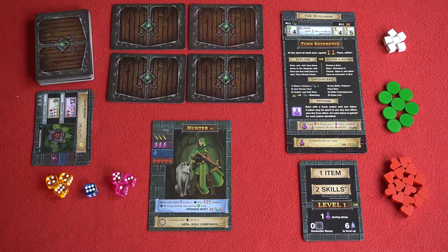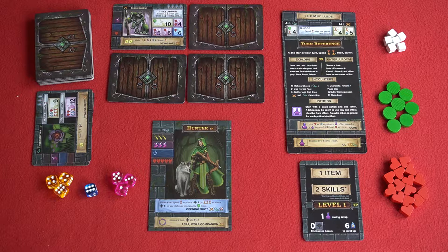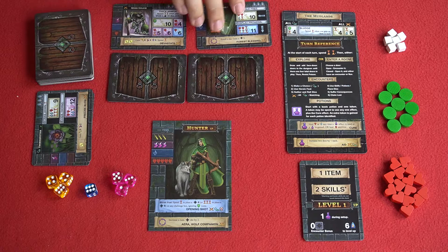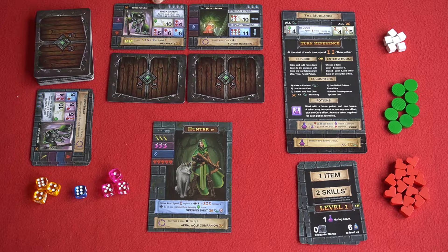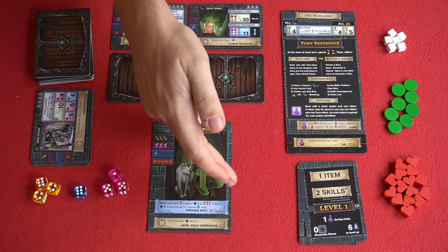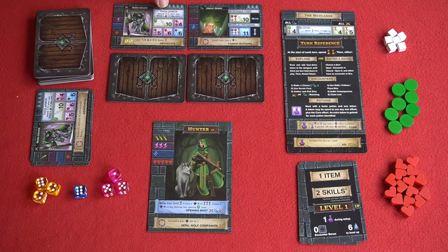The second option, which players will use most often, is to enter a room. Players flip any one of the door cards and will either face a monster — like the moss golem, represented by swords above the artwork — or a peril card, represented by a trap symbol above the artwork. Once you flip an encounter card, some will have special abilities that happen immediately or that you'll need to refer to throughout the encounter. You can use your class's heroic ability before you roll dice. There are also dungeon auras applicable on the right-hand side when facing a monster and the left-hand side when facing a peril.